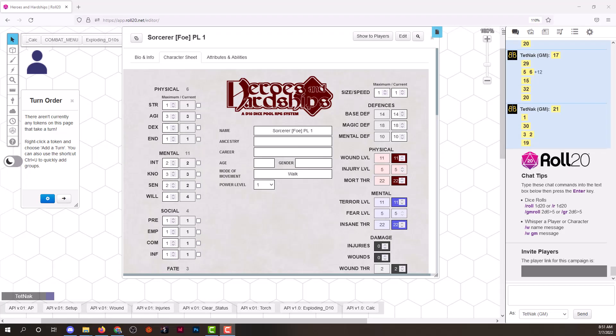Hello potential backers and friends. This is Jason Duff with Earl of Fife Games, here to talk about Heroes and Hardships — most specifically the magic system. Here I have a PL1 sorcerer. Sorcerers are built for traditional magic. There are two tightly coupled magic systems that work almost exactly the same way. If you've watched the combat video, traditional magic works more like ranged combat and powers work more like melee combat.